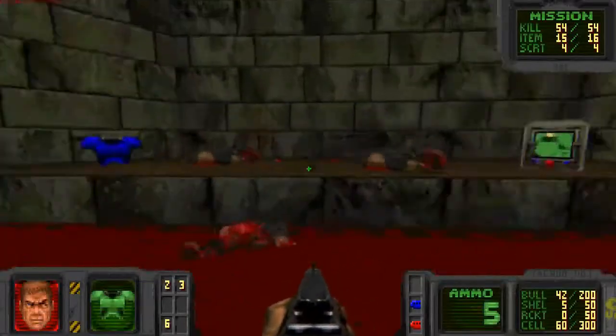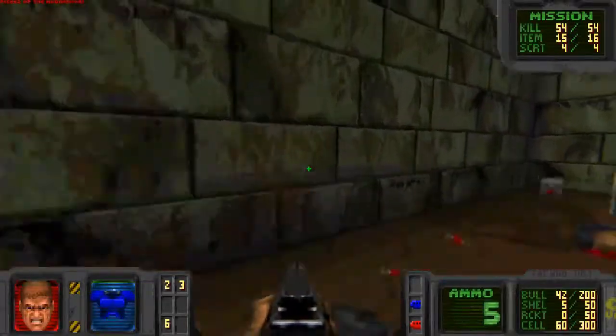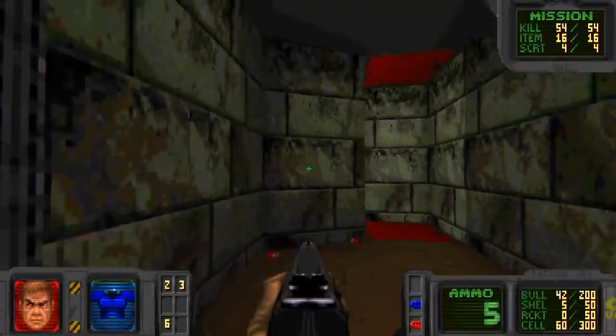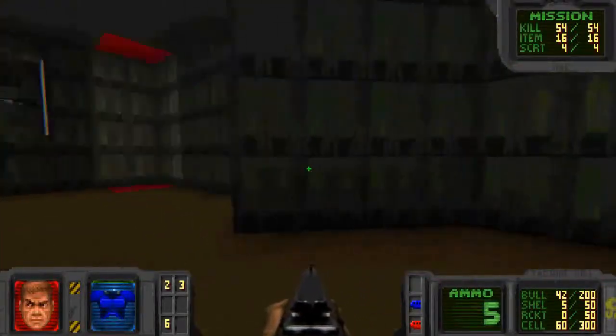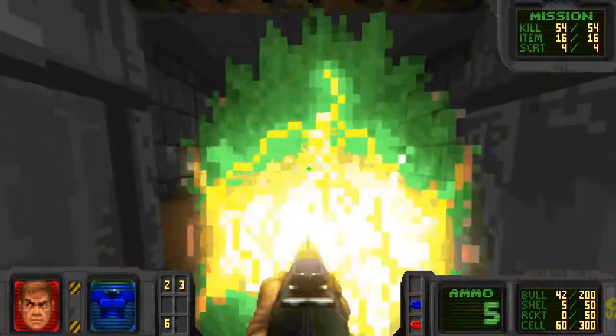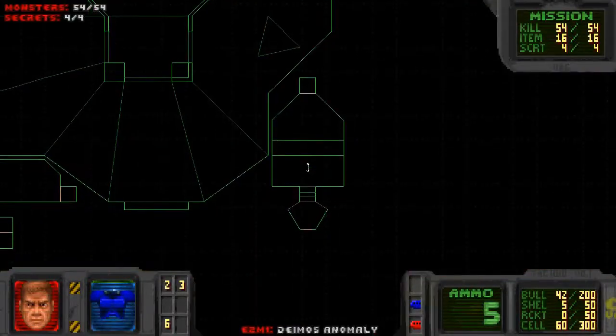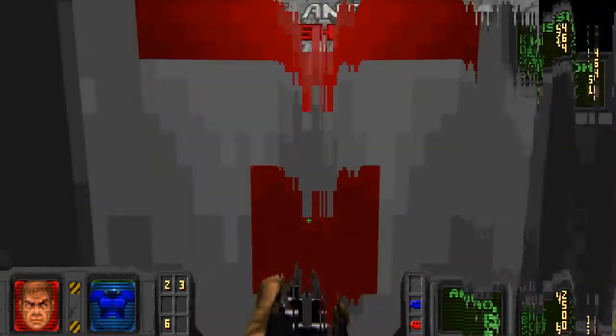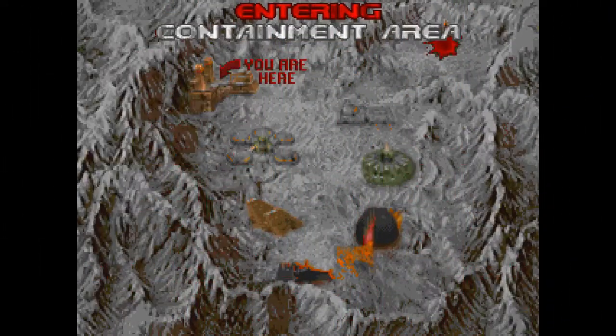Also, it's kind of cool how it takes the time to show you what type of armor you're actually holding — whether it's the blue or the green protection, because it is different. The blue armor absorbs more damage, the green armor absorbs less damage, so knowing which is which really helps you out. Although generally speaking, if it's over a hundred, it's not going to be green.